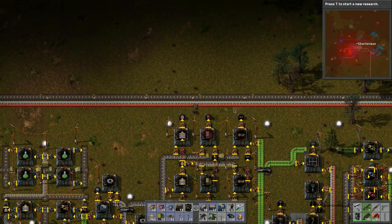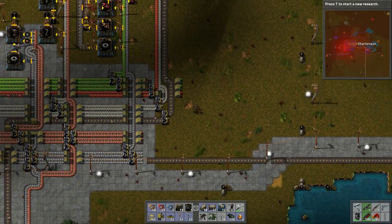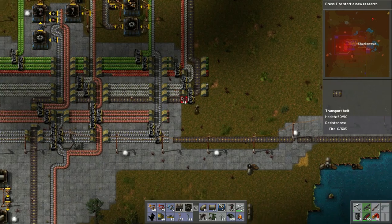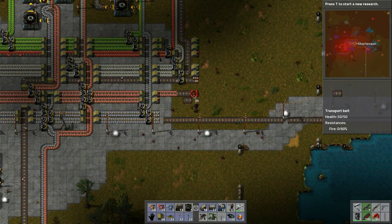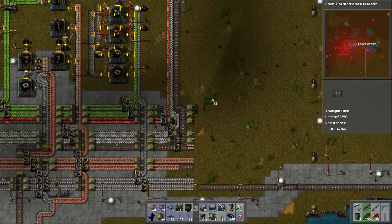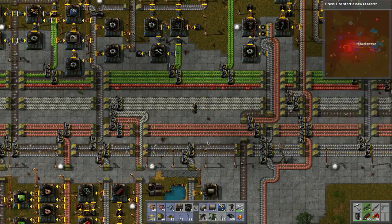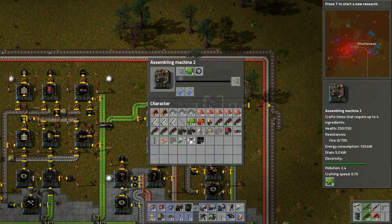A long belt but it had to be done. Let's carry on and finalize the belt runs — bring this over and just in case bring this one too. That's all the materials for this bus system. In the future I'll have more iron lines, more copper, more steel, and double or triple up on the batteries.